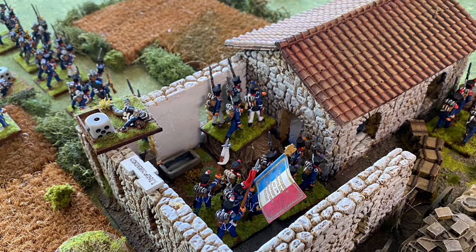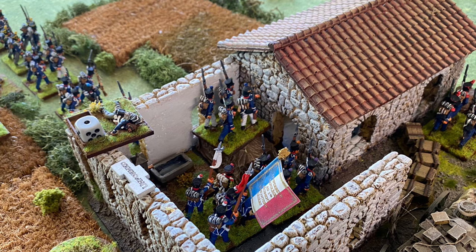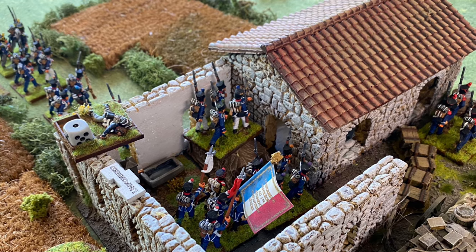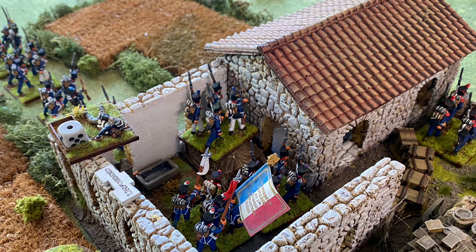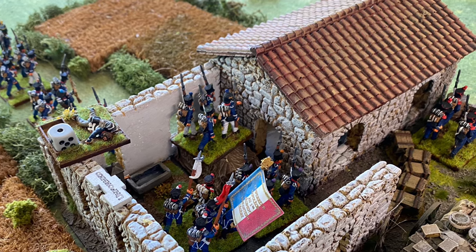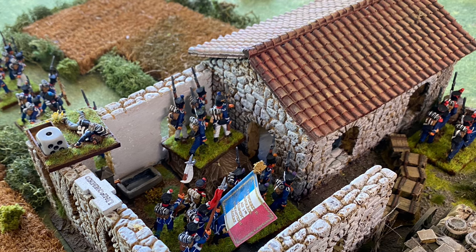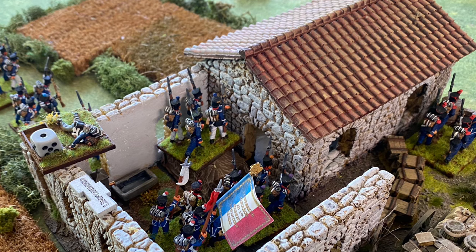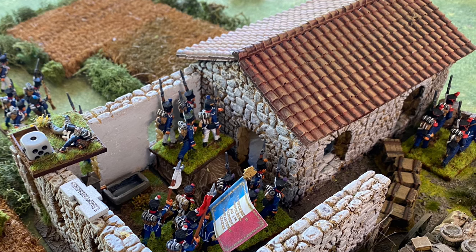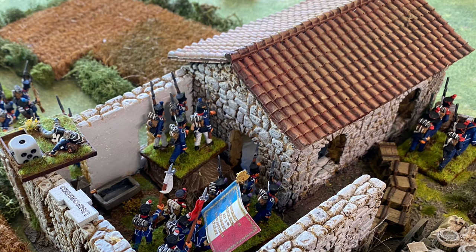At the beginning of turn eight, the 2nd Battalion of the French 2nd Light Infantry moved into the built-up area, relieving the 1st Battalion of the French 36th Line. The 36th had taken casualties from skirmish fire, and the light infantrymen with only one casualty could go in and hold up better. What I hadn't calculated was that they were unformed going in — I thought I'd have time for them to reform, but the British used a CNC token, Post of Honour, gaining forward momentum and charging into the BUA before the French could reorder.